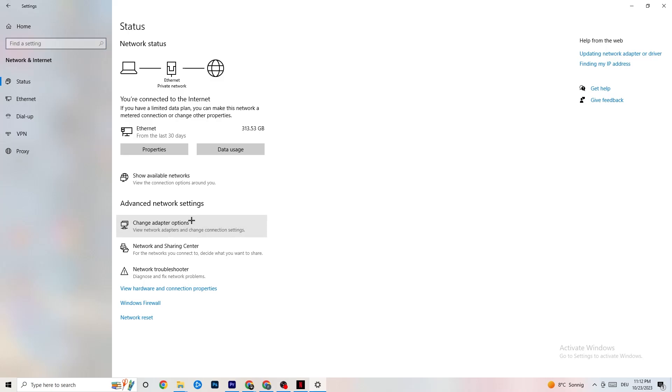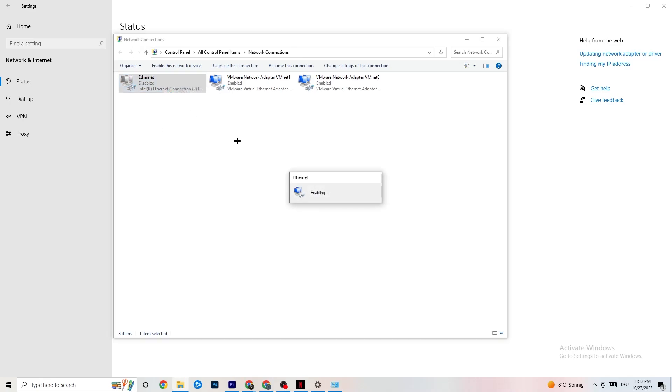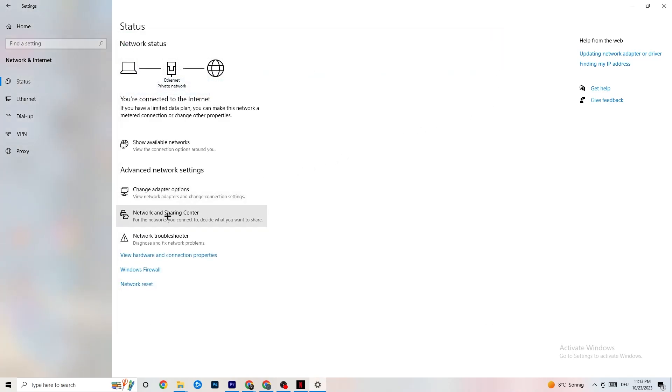Click onto 'Change Adapter Settings.' You can see which connection you're using — either Ethernet or Wi-Fi. For me it's Ethernet. Right-click it and click 'Disable.' Wait a moment, then enable it again. Once it's back and working fine, close this window and click onto 'Network and Sharing Center.'